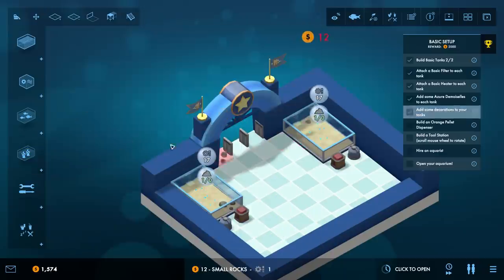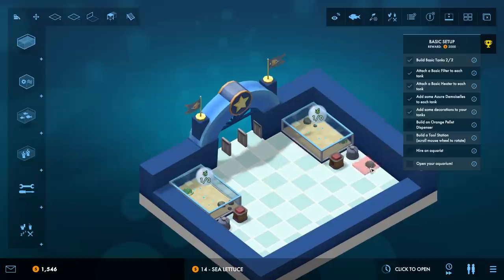We'll put some rocks in and get some sea lettuce in there. It's showing that we don't actually need sea lettuce for these particular fish but that's okay - it doesn't hurt to have it there. Now we need to build an orange pellet dispenser.